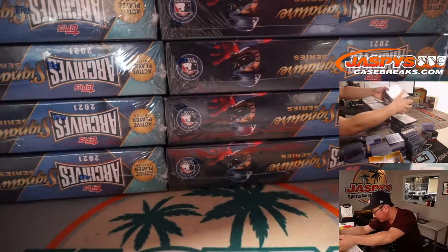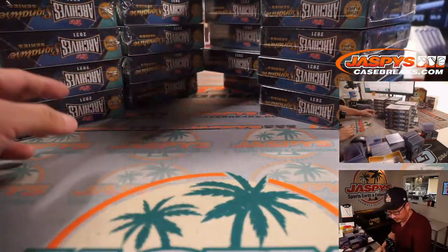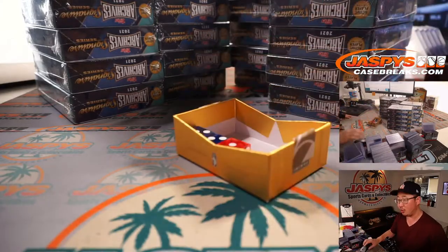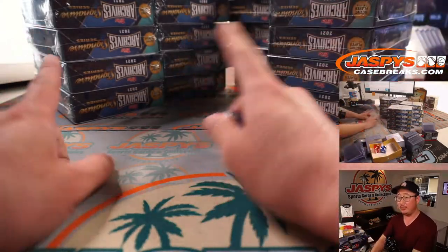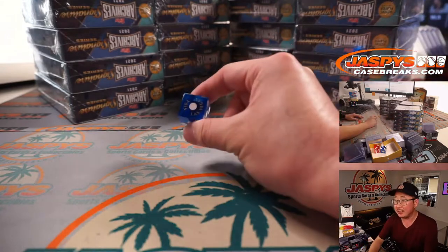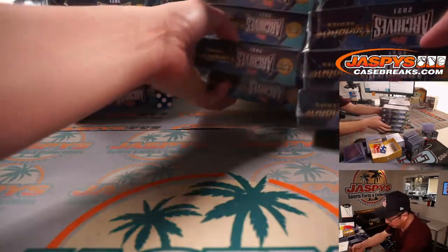Some boxes falling over right here. We have 10 on the left and 10 on the right sides. We'll roll a die — 1, 2, 3 for the left side; 4, 5, 6 for the right side. And it's one, so we're going to do the left side. Right side we'll save for next time.